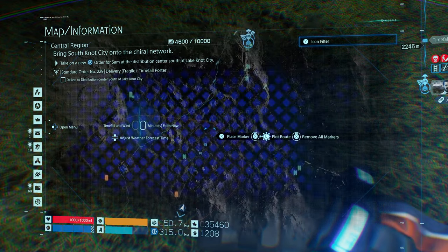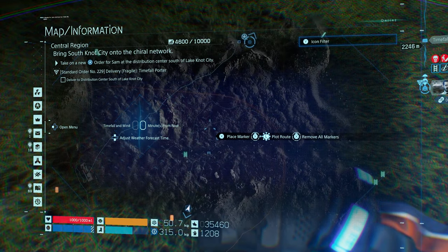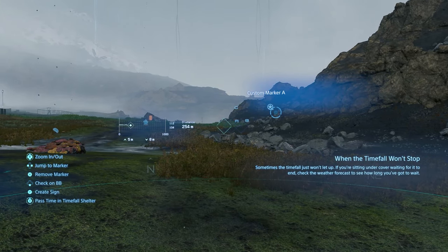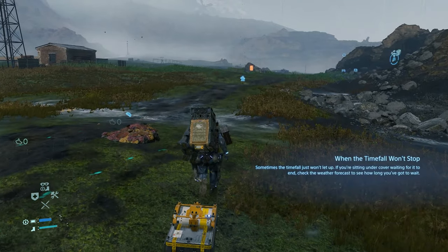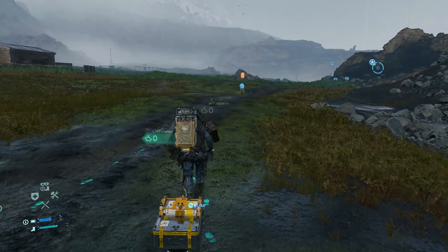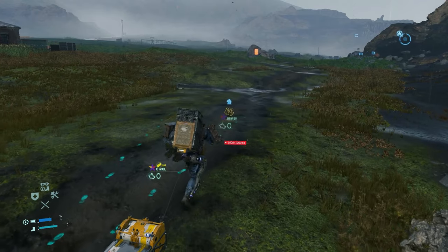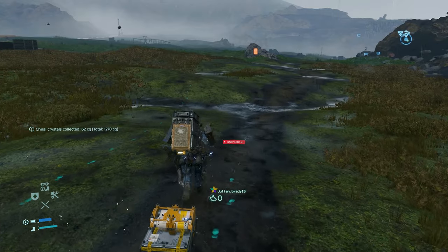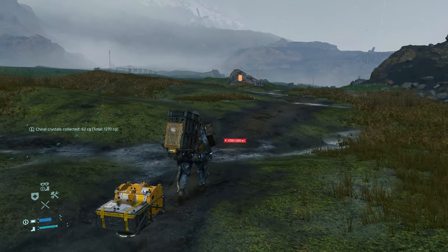Across there — see if I can get back onto my previous pathway. Those are my three markers set up, and my first marker is over there. It's a terrible time to go, but I'll have to go practically through a Mule camp to deal with this. I can see the Mules — let me see if I can counter-ping fast enough. I'm going to get a ping prepping.